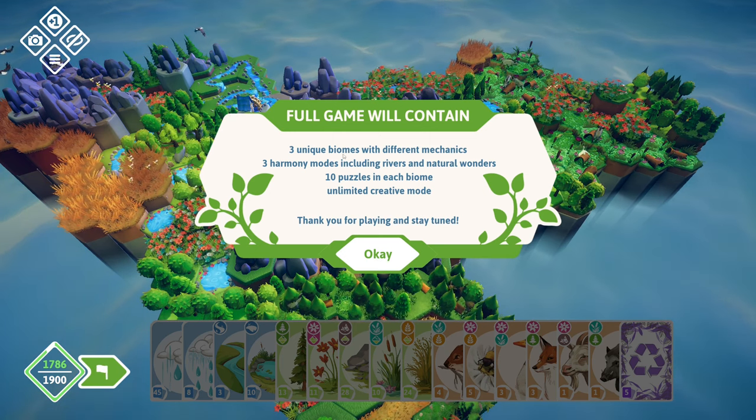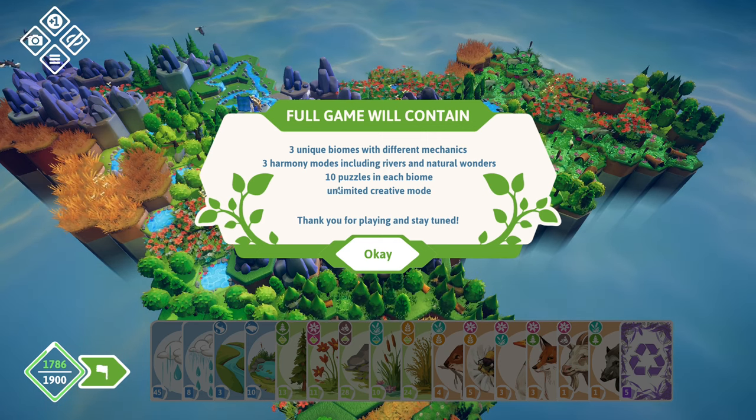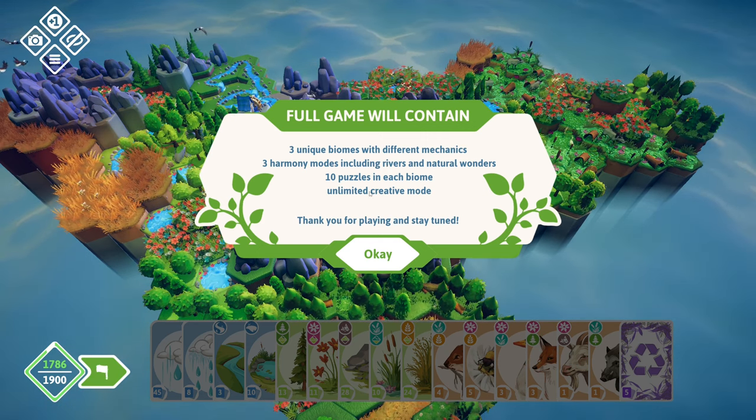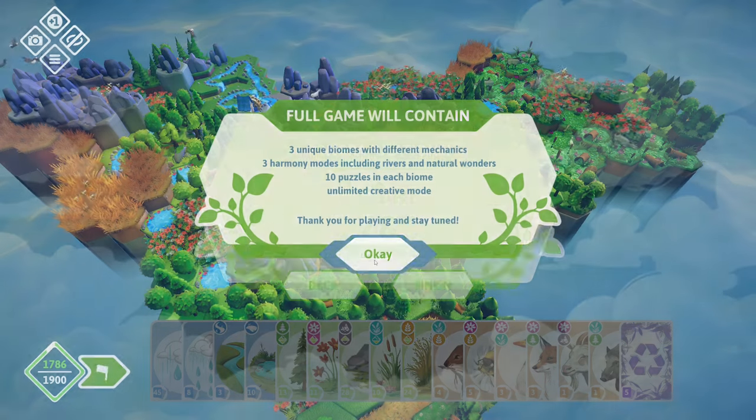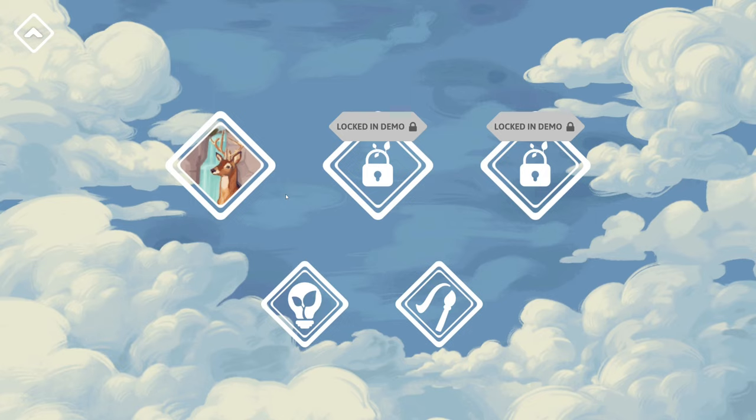The full game will contain three unique biomes with different mechanics, three harmony modes including rivers and natural wonders, ten puzzles in each biome, and unlimited creative mode. So there we go — we are finished for this one. Let's take a look at the puzzles, just real quick to see.